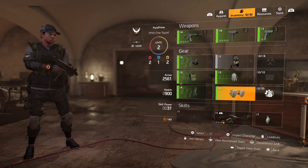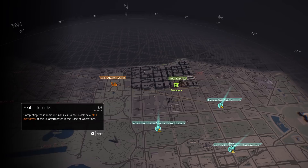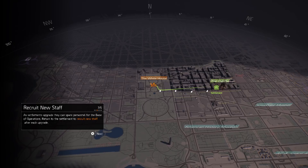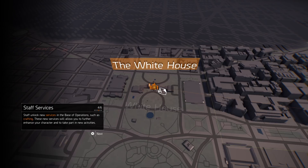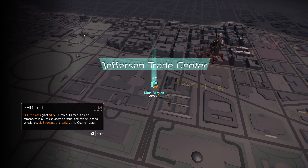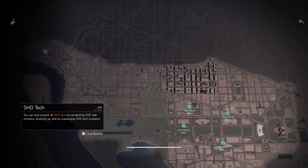Main missions are important: completing them unlocks new skill platforms at the Quartermaster, recruits new staff for settlements, and upgrades your base of operations. Completing missions also provides SHD Tech — though you can only get it once per mission. SHD Tech can also be found scattered all around the map.